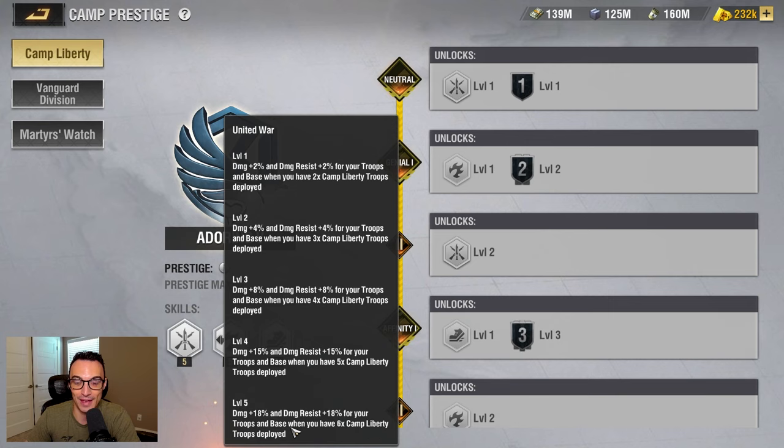Once we get to level five, there's going to be an 18% damage and 18% damage resist for your troops in base when you have six camp liberty troops deployed. Now that's huge. I'm not trying to discredit camp buffs, and I'm not saying that you shouldn't try to get the most amount of camp buffs that you possibly can. But unless you're a mega whale, it's going to be really, really hard to have six or more units from the same camp that are all super developed and super viable, especially when you get to modern units.